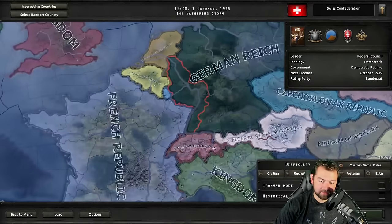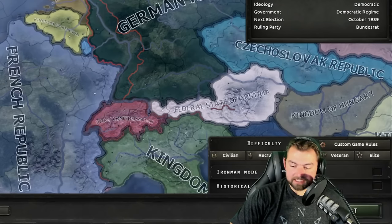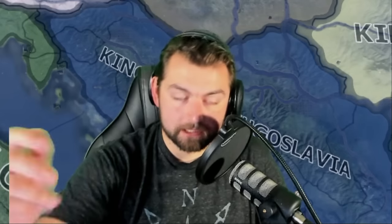So today I figured, why not show you all how you can totally ruin all of your friends' experiences and completely break the balance of the game in any kind of multiplayer game that you could potentially do in Road to 56. After all, it's a very popular mod that people like to play online, so why not show how to ruin everyone else's fun? Switzerland — the best speed bump of Europe. We're going to keep historical AI off because I just want to see the world burn.